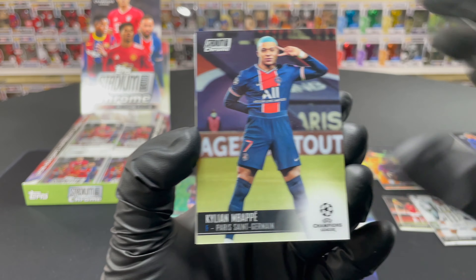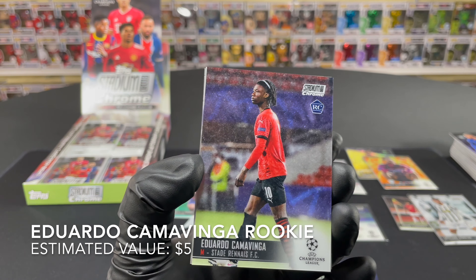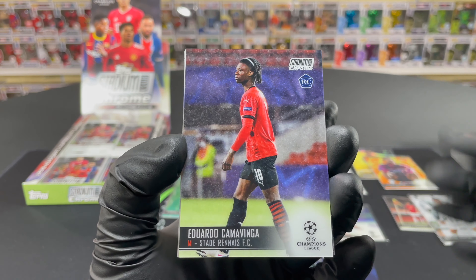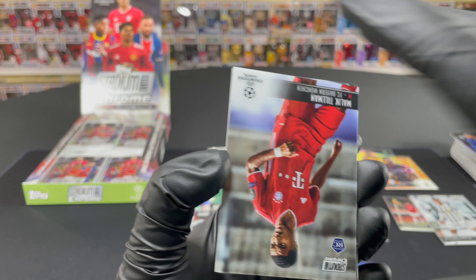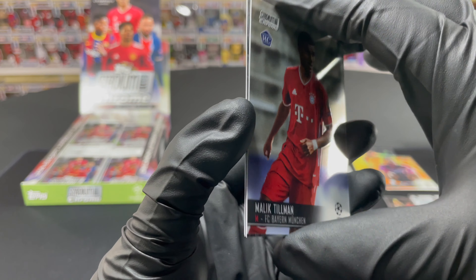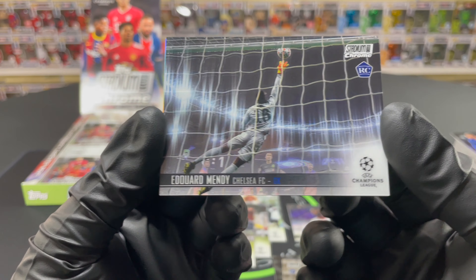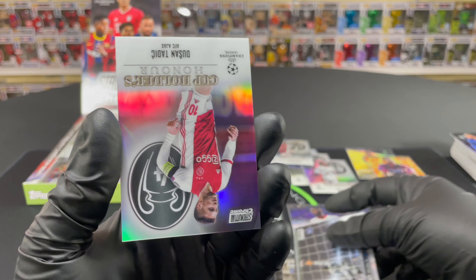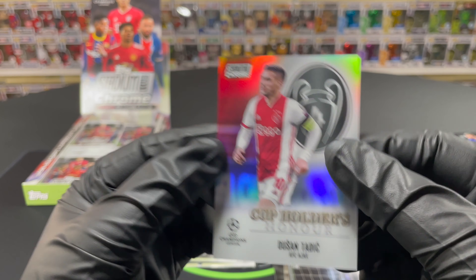Moving on — Gianluca Vialli there, not bad, nice looking card. Kylian Mbappé — not bad at all, we gotta sleeve that guy up. And there we go boys — Eduardo Camavinga rookie! The other chase card you want out of this one. We'll sleeve that one up as well. Malik Tillman and Eduard Mendy — interesting that he's listed as a rookie even though he's 28 years old.